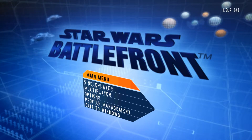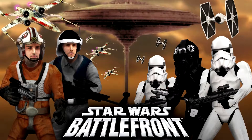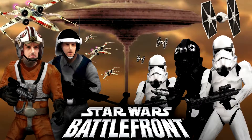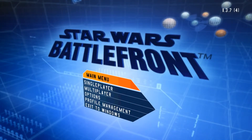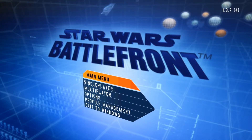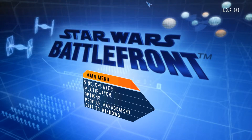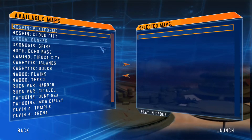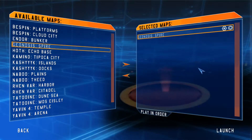In our last video covering this mod, we checked out the Galactic Civil War on Bespin Platforms — I'll link that in the cards if you want to check it out. But in today's video, we're going to be headed over to the dusty plains of Geonosis to take part in the first battle of the Clone Wars. Let's head on over to single player, instant action, go to Geonosis Spire, select, and launch.